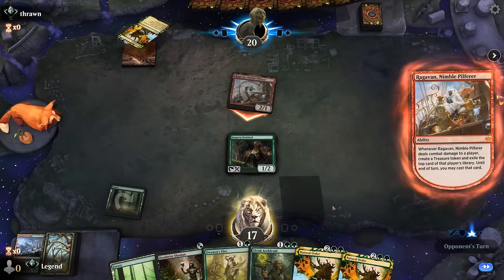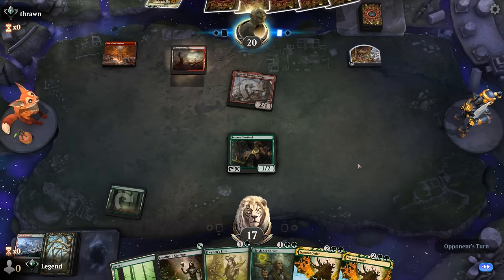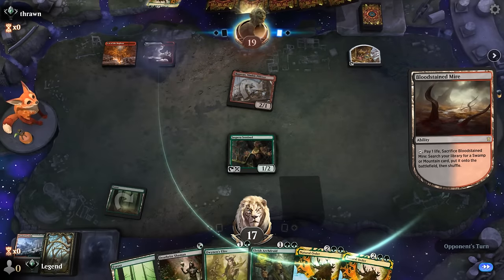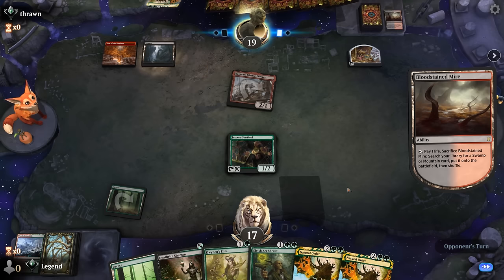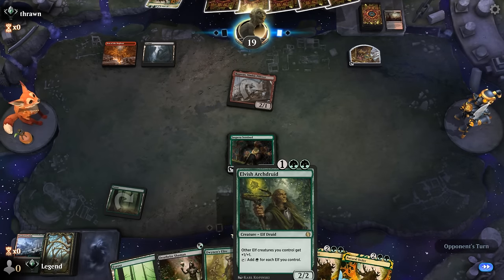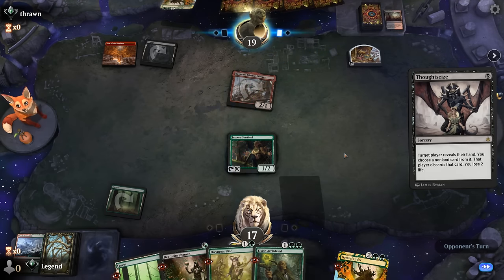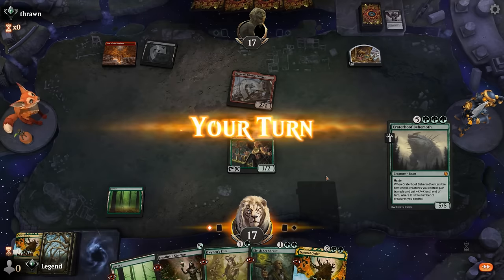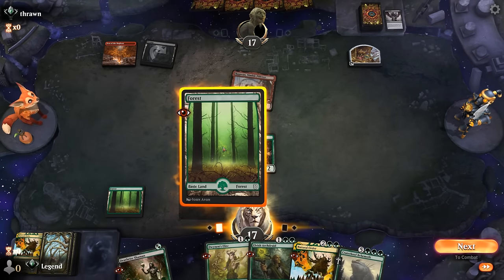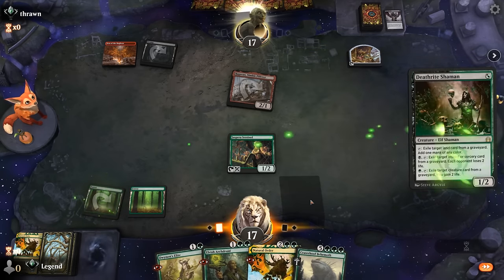They want to trade resources because we're trying to set up a Natural Order, and our opponent knows what's potentially incoming now. If our opponent passes, we first want to play Deathrite and then Elite, so that if they remove Sentinel in response to the Elite, we still end up with a 1/1 token. The upside of Deathrite is it could set up a turn two Archdruid, but that seems unlikely. Thoughtseize is going for either Elite or Archdruid. We do have lots of cheap creatures to replace the Elite. With Craterhoof, we could maybe cast it with an Archdruid. Deathrite into Elite.